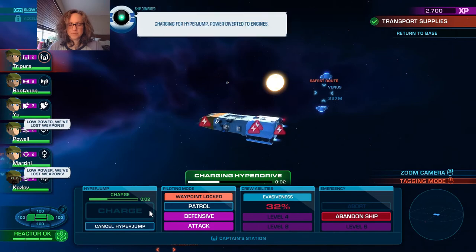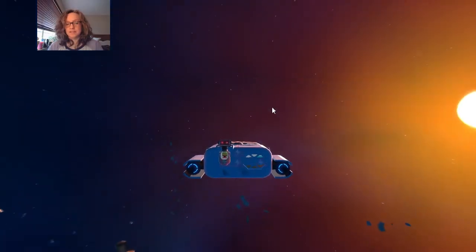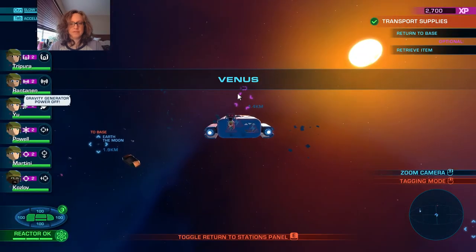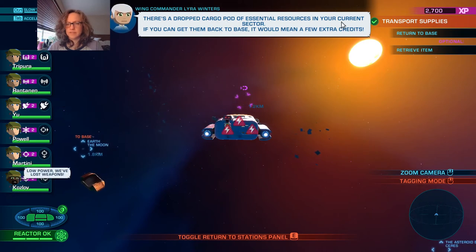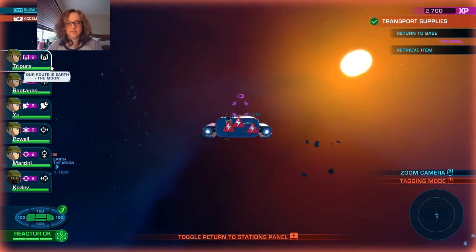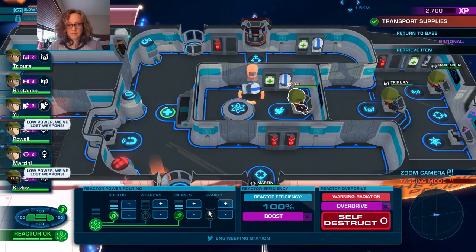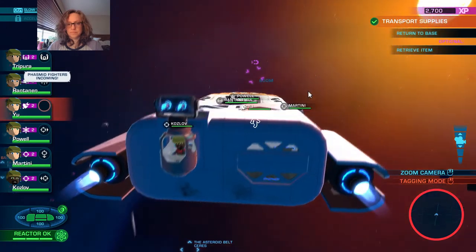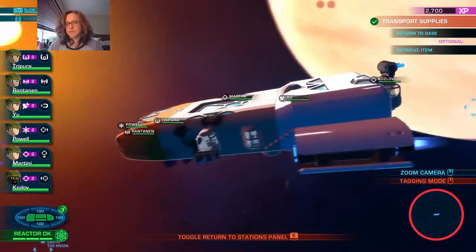I haven't noticed a big difference with Panic Stations yet, but I did play a little bit further in. There's some technology for us to pick up - a dropped cargo pad of essential resources in the current sector. If we can get them back to base it would mean a few extra credits. I like extra credits, so give me some gravity.